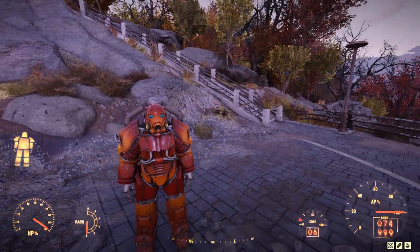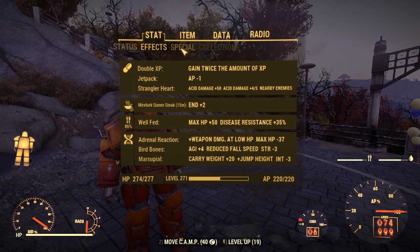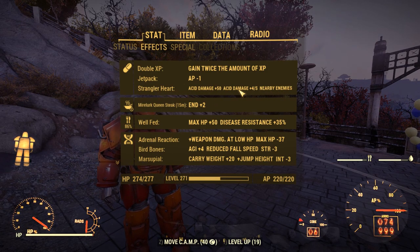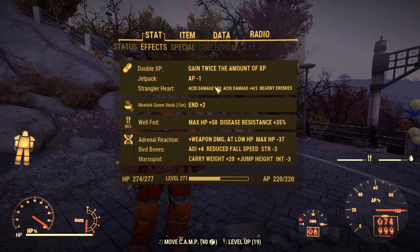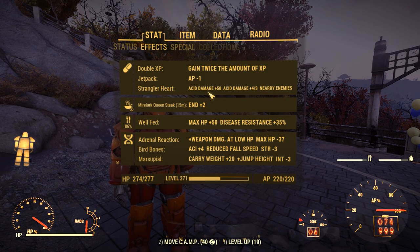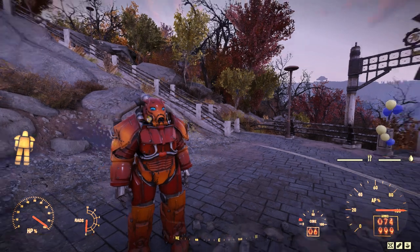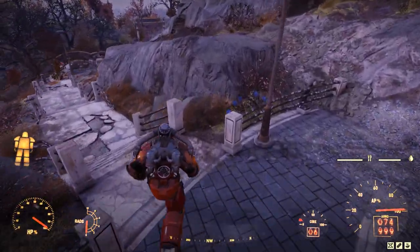Here I am in my shiny new Power Armor. You can see we get some extra effects from the Strangler Heart: acid damage plus 4 per second to nearby enemies, and acid damage plus 50. So this means enemies around you take passive acid damage, and you do 50 acid damage when shooting - that's damage over time. Now, it's not poison damage, so it's not going to be resisted by any given enemy. It's acid damage, the kind of stuff you'd see out of a Mirelurk Queen.